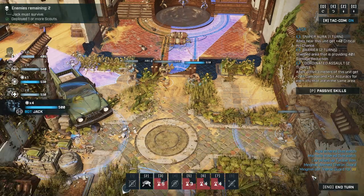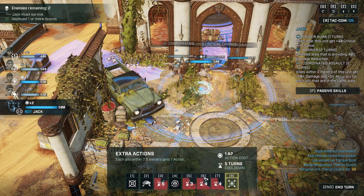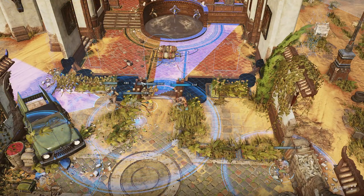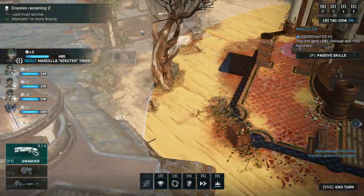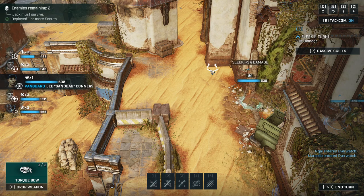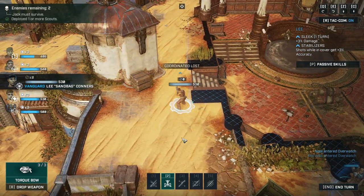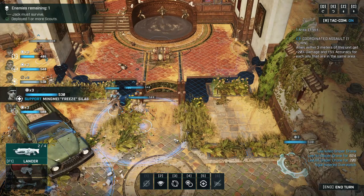Good, I think we're fine here. Jack moves up — it's a heavy hit. There were two additional snipers and we gotta deal with them. Let's kick some ass. Yes, there we go — a thousand points of damage! That weapon is nasty.